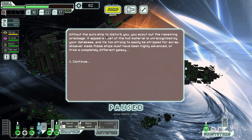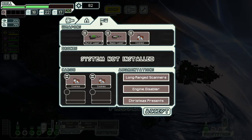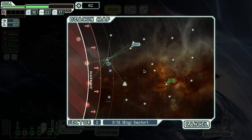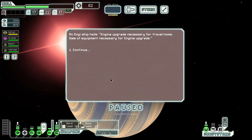Twenty-one bucks. After destroying the auto ship, you scout out the remaining wreckage — most of the hull material is unrecognized by your database and too strong to strip for scrap. Whoever made these ships came from a highly advanced or completely different galaxy. Inside one of the larger cruisers you find what appears to be a robot of some sort — entirely cubicle, partially dissolved with strange-looking corpses scattered around. You bring the robot back to your ship. It's probably an invisible augment.